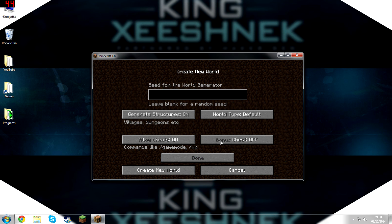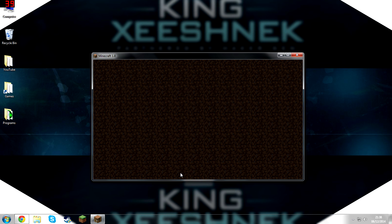Let's hit single player, Create New World. Let's make it creative. You don't have to actually select Biomes O' Plenty there anymore — just hit Create New World. Let's see if it's actually been installed correctly.